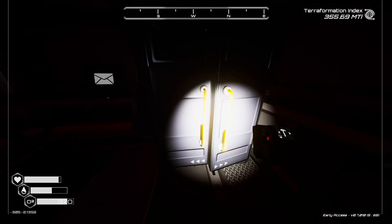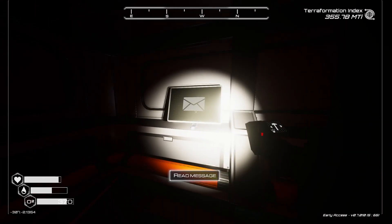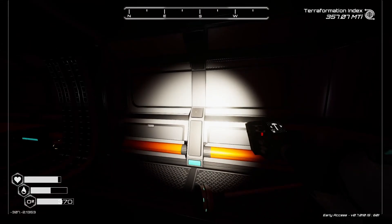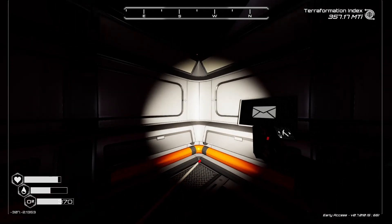We've got some nice stuff in there — a rocket, which is probably the best thing, plus some super alloy. Let's read the message: 'I found the perfect meteor crater to build my launch platform, but the visibility — there's no way I'll be able to send anything from down here. I will try to make another base higher on the crater rim. The coordinates should work. Hopefully the fog will fade away soon.' Yeah, that only happens once you've terraformed.